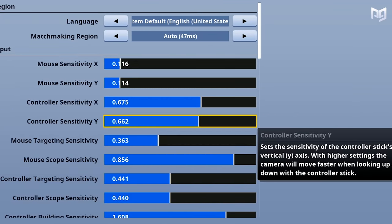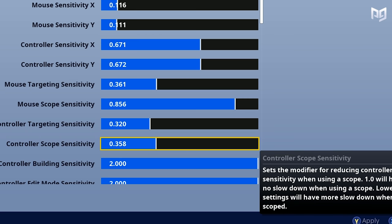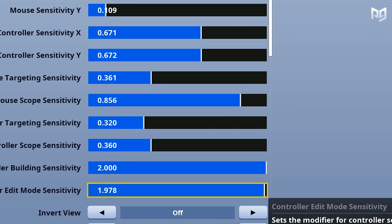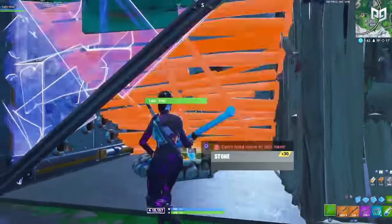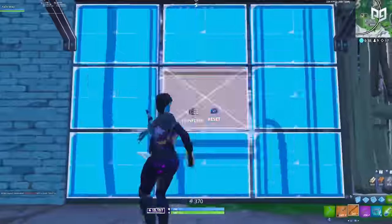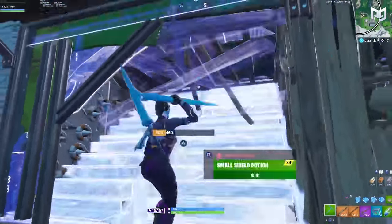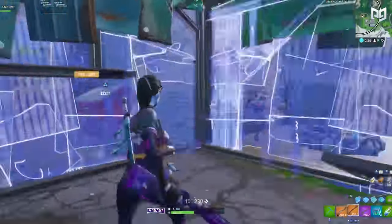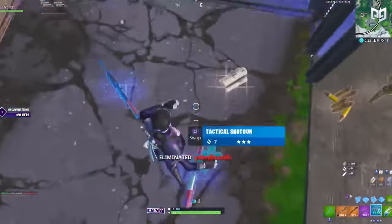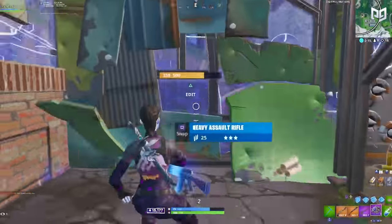The best sensitivities for controller players at the moment are the following: 0.675 for both X and Y sensitivities. For controller targeting, 0.320, and 0.360 for controller scoped. Building and editing speed should be at 2.0. The X and Y sensitivity is a perfect balance between slow and steady aim while also being fast enough for quick turning and fast building. The targeting sensitivity makes it easier for slow, accurate aiming when zooming in with weapons like the AR, SMG, and shotgun. The scope sensitivity is higher because with snipes, you'll find yourself in sniper versus sniper scenarios, so being able to pull off fast flick shots is a must.